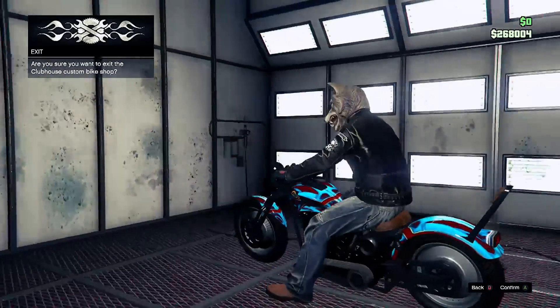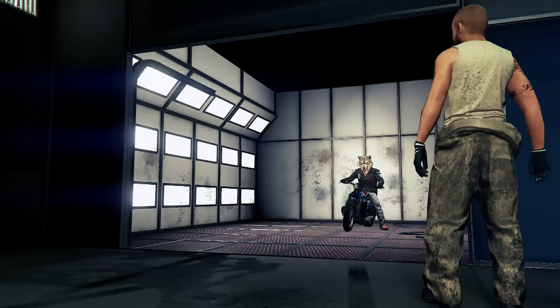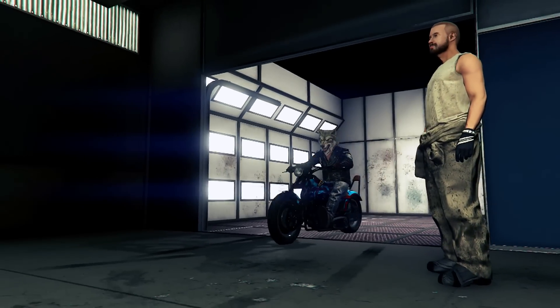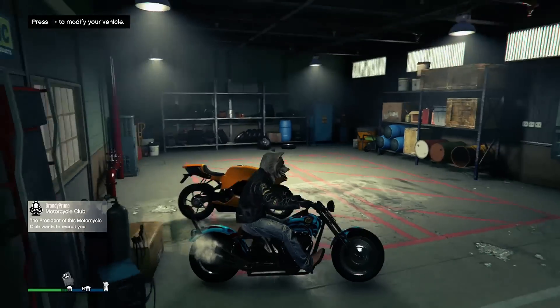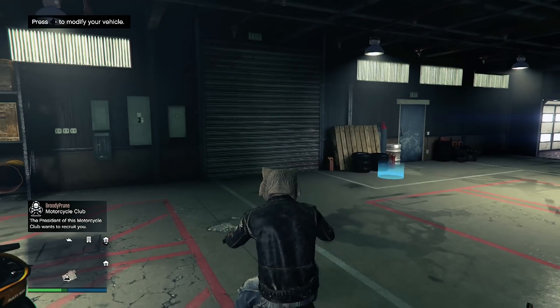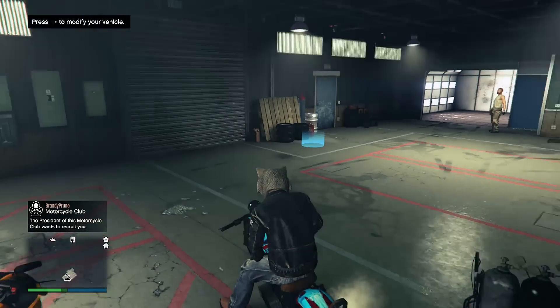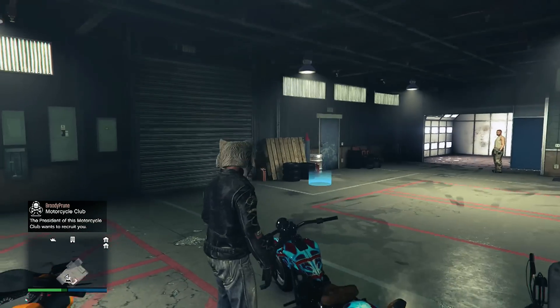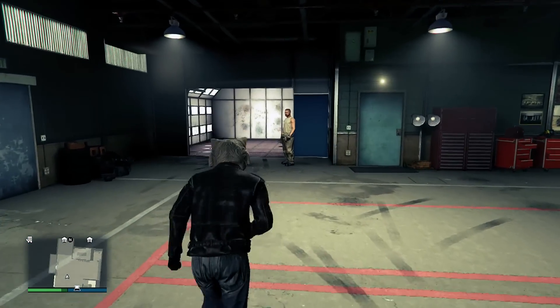Exiting the biker shop — let me know what you think about my new custom bike. Make sure to keep my biker shop nice and clean! All you have to do is press right on the d-pad and you can modify your bike, then you go right into your custom bike shop, which is really cool.